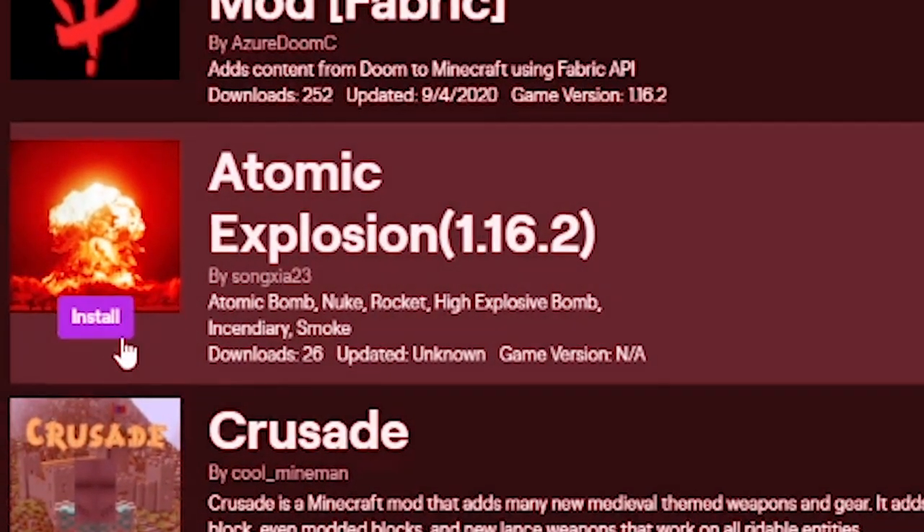Hey, what's going on everybody. It's been a little bit since I've taken a look at the most recent mods in Minecraft. Since 1.16.2, there have been a few mods that have been updated to the current version and I'm gonna try them out. The first thing that caught my eye: Atomic Explosion. I haven't done TNT mods in forever.